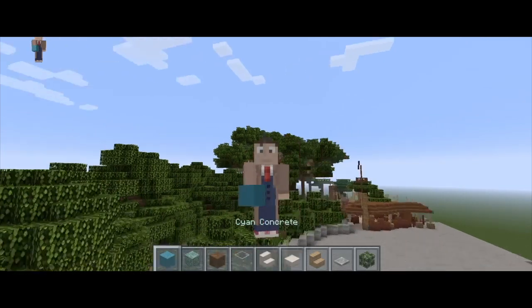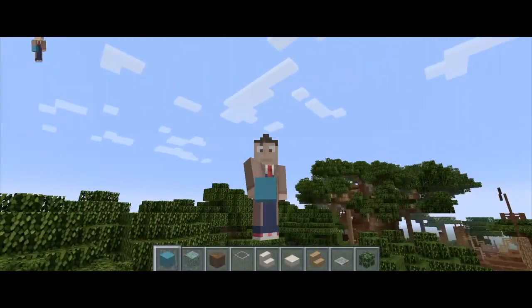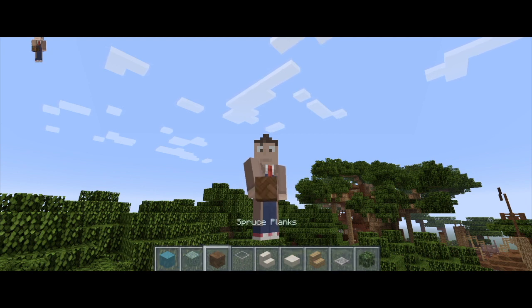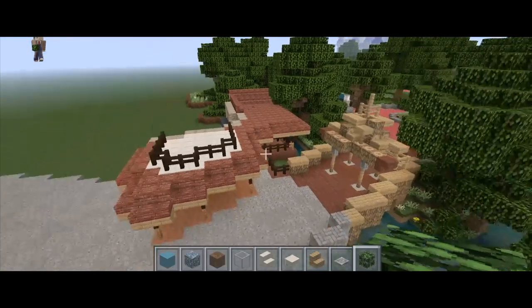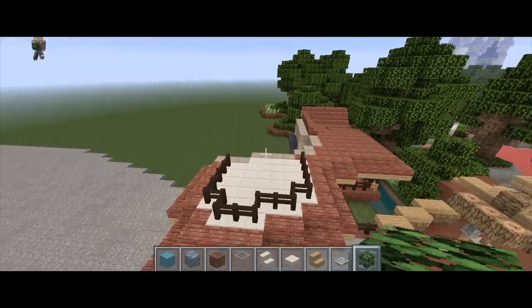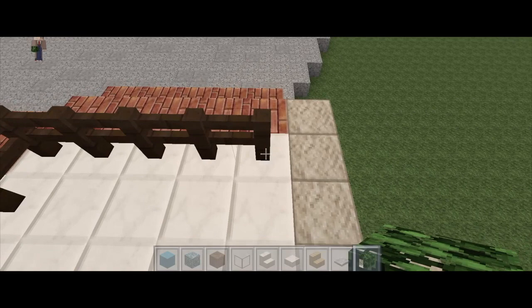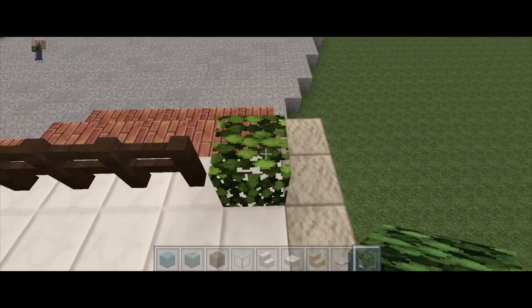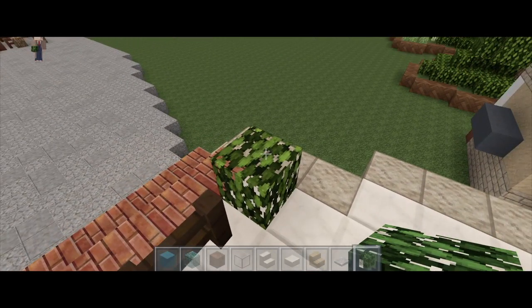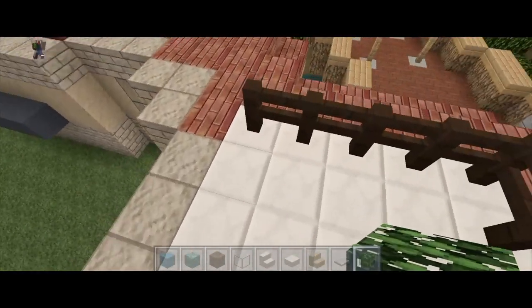For the next section we're going to need: cyan concrete, prismarine, spruce planks, quartz stairs, quartz slab, oak wood stairs, iron trapdoor, and oak leaves. Starting with our oak leaves, right here on the last fence before we go from quartz to sandstone, replace it with leaves — place that two blocks tall.